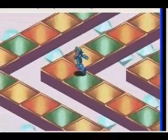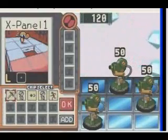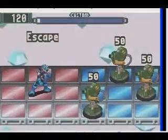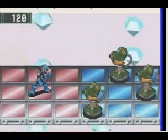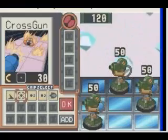I talked about program advances briefly earlier. Basically, a program advance is a combination of three or more battlechips into a new, more powerful attack, like the Zeta Cannon - that is awesome. That's kind of the short version. My favorites are Zeta Cannon, Life Sword, and... I don't really have a set list of favorites exactly.